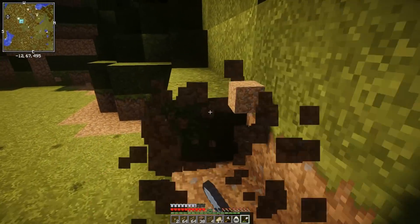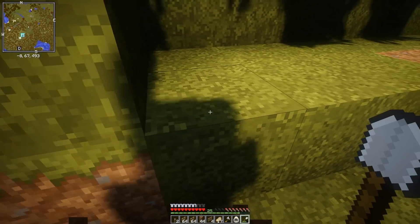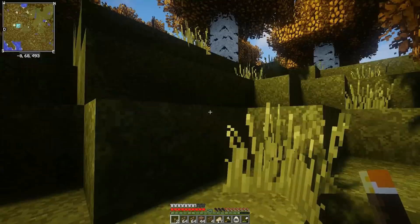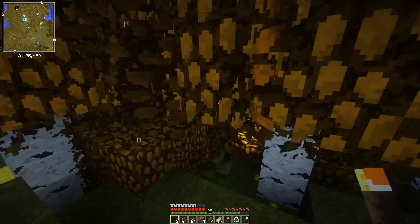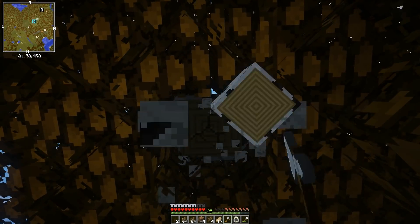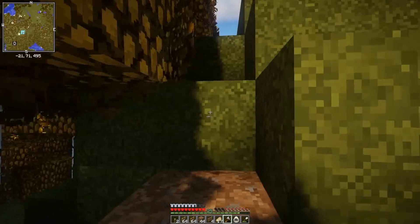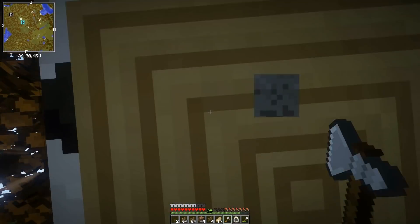My goal right now is just to make it so I need as few fences as possible, because the fewer fences I have to put in, the better this will look. I should for sure put a little observation deck somewhere right there, because that would actually look really good and give you a great view into the stego enclosure.